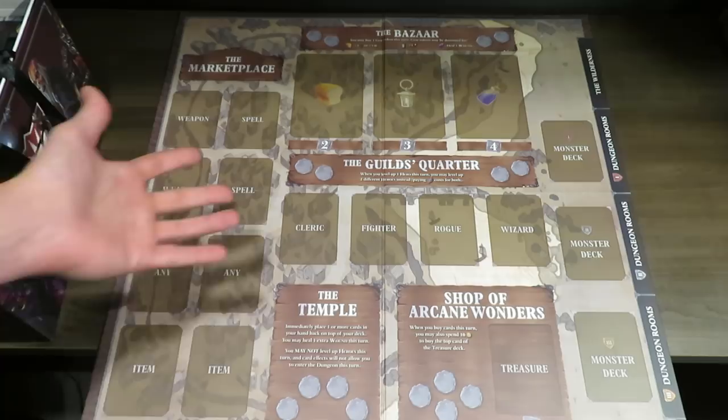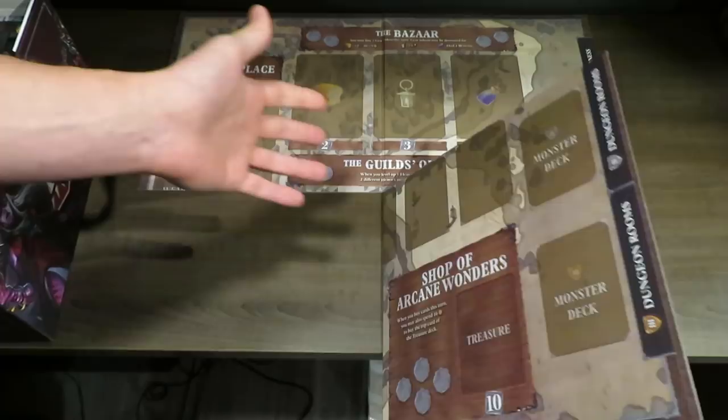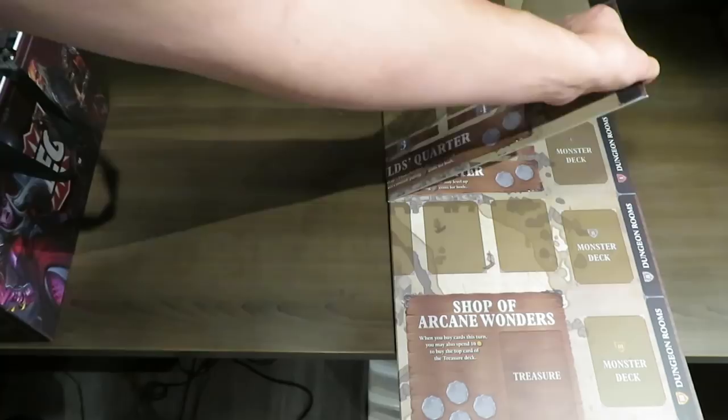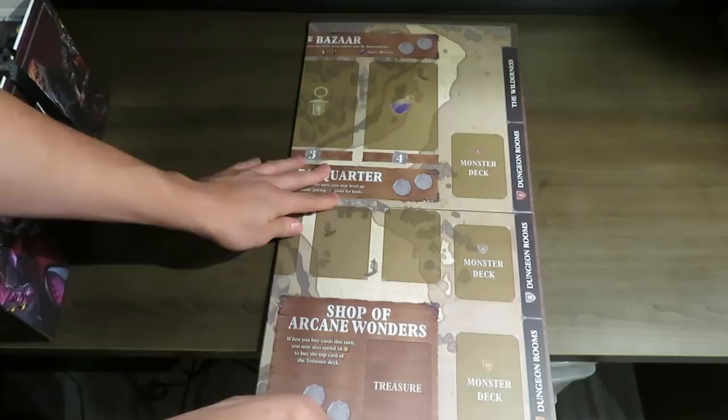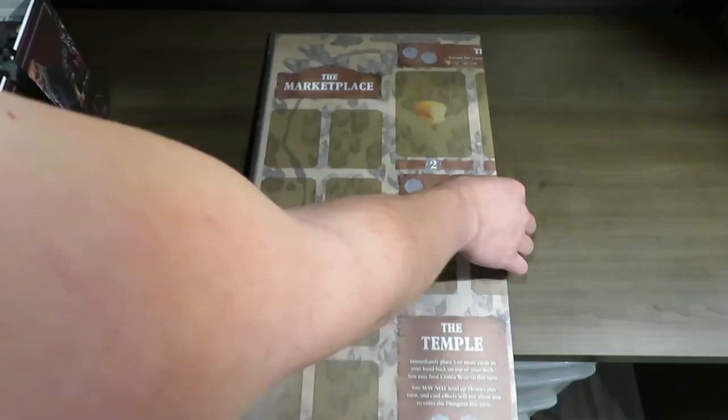Guild quarters are in the center with spots for cleric, fighter, rogue, and wizard — I'm guessing this is where you level up your characters. The board is double-sided: on the back side they've simply removed any terminology from the spaces, so there are no words or labels inside any of the different spots.